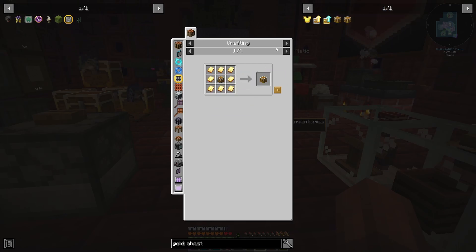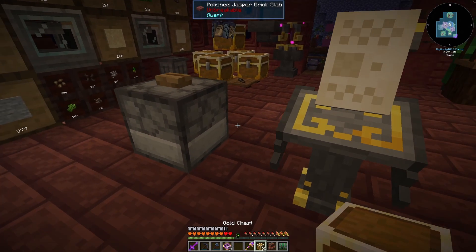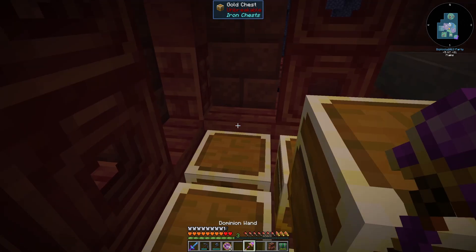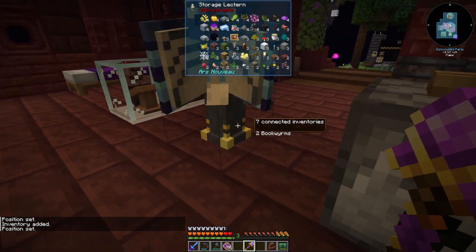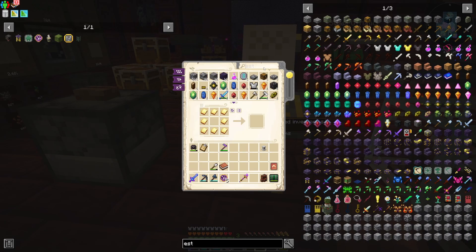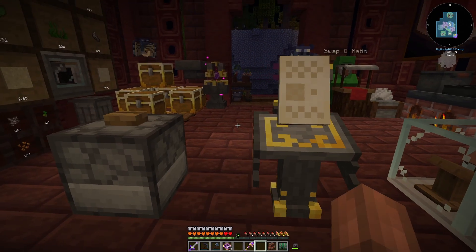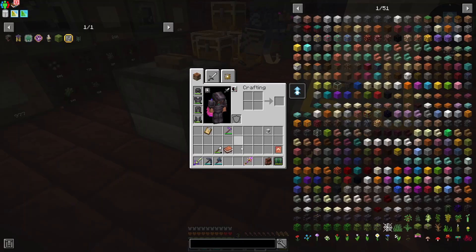So the gold chest — we're going to make an iron one first, which is fine. We're going to make a couple more just so we've got some space. Pull that out, pull that out. Now we have two more gold chests. I am going to take these two more gold chests and put them right there and right there. Shift right-click. Seven inventories. Eight inventories. Nice. Now we've got two more gold chests worth of space in our storage system, which is going to make sure we don't run out of space before the end of today's episode. I'm going to keep the rest of these bookworm charms in my inventory for when we get this moved.